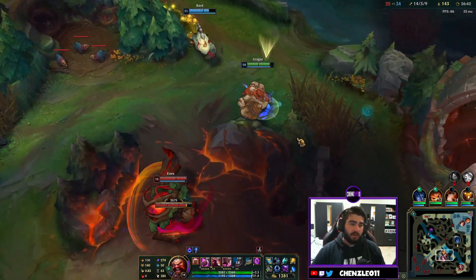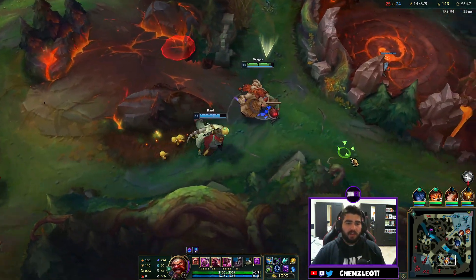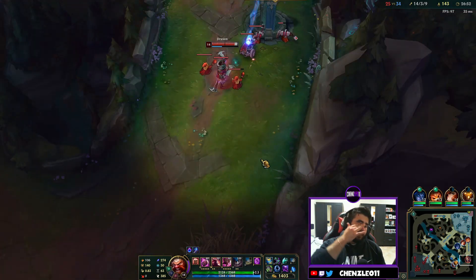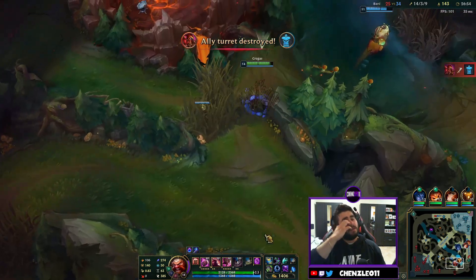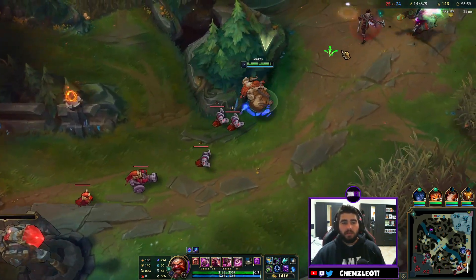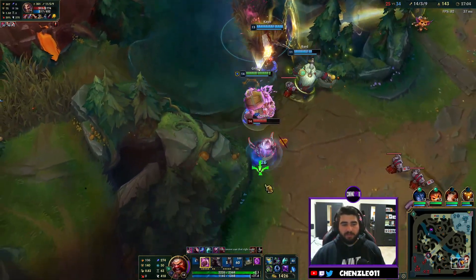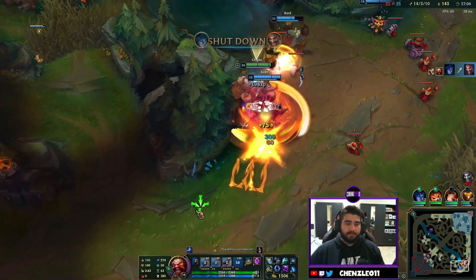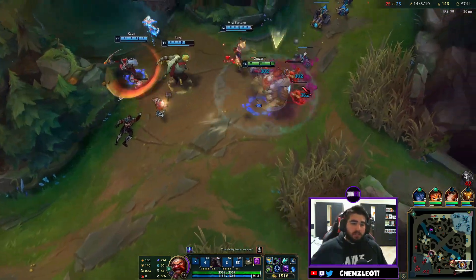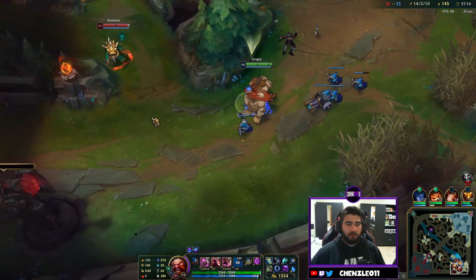She wants to do the red buff but Bard and I have another idea — we see the Draven out of position. We go to kill the Draven but honestly we should just group for Baron right now since that's so much more valuable for our team. We knock the Draven away from our team towards the tower — because I'm an idiot. The enemy team looks to join which is good for us since we're all here and can win the teamfight.